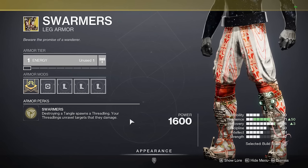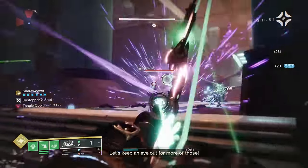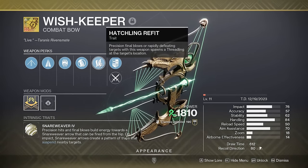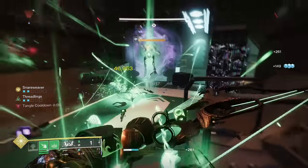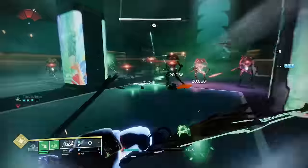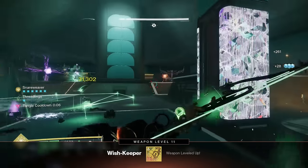Swarmers can be used to buff your Threadling builds. Tangles spawn Threadlings, and Threadlings unravel anything they hit. The weapon we're combining with this is Wishkeeper — a Strand bow that can get Hatchling to spawn Threadlings from precision kills. It also suspends enemies with its exotic perk, and killing a suspended target turns them into a Tangle. So you'll have multiple sources of Tangles and multiple sources of Threadlings, making it very easy to build up your army of psychic space rats.